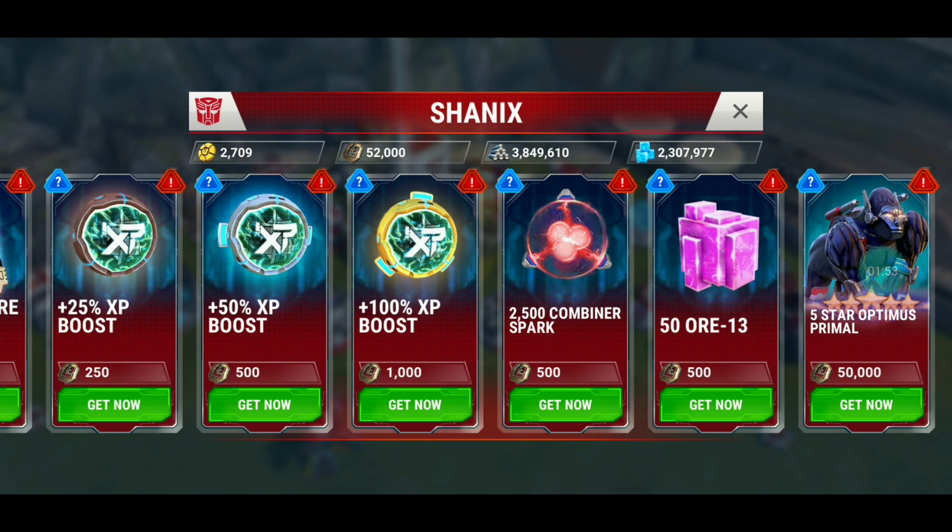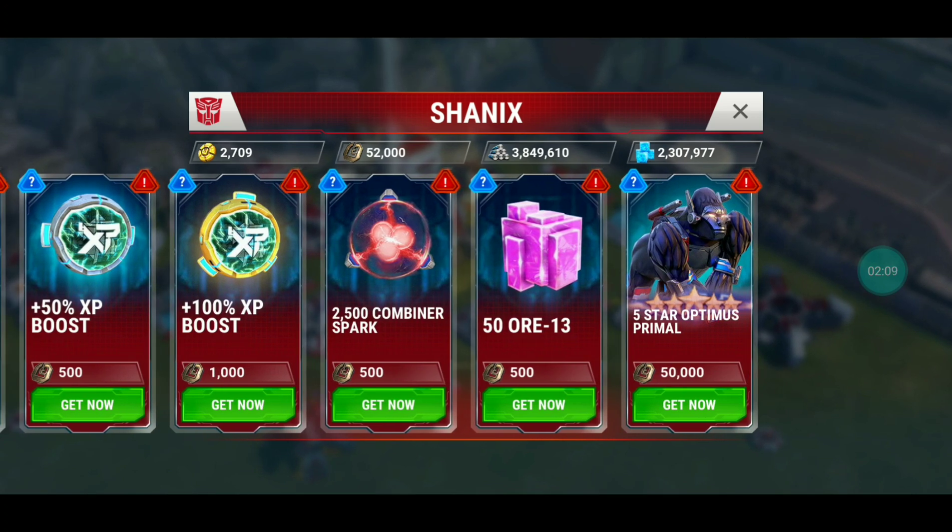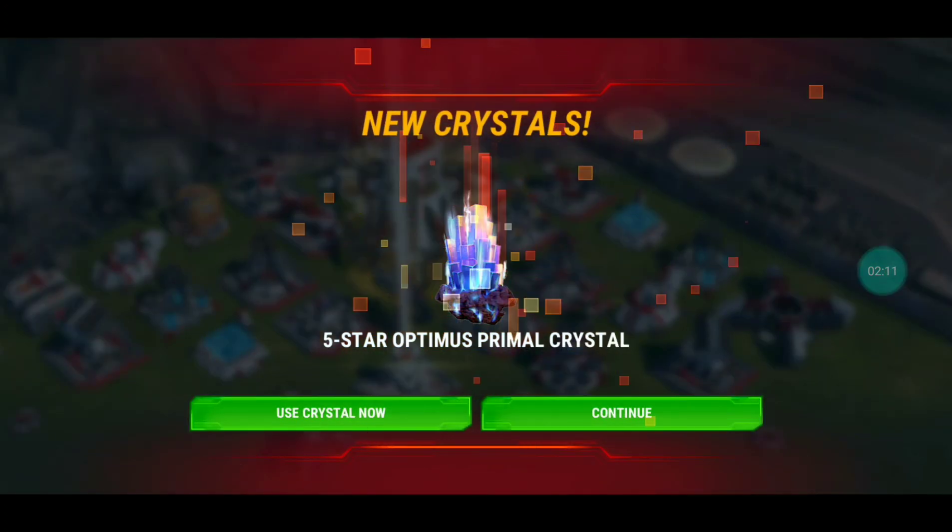You might also get a G-metal, which is really cool. I've been using a lot of the Shanix coins on XP boosts — I think that's really good value. A thousand coins is one weekend's worth of attacks to get an XP boost, which is really nice. But let's go ahead and get Optimus Primal first and get this out of the way.